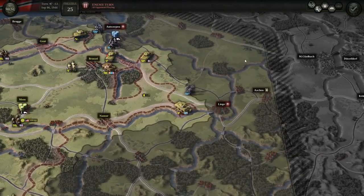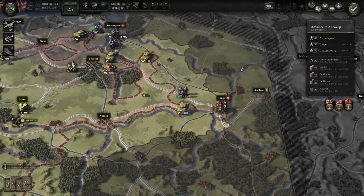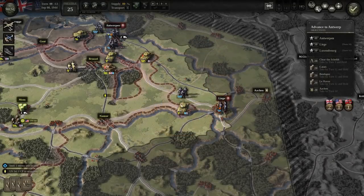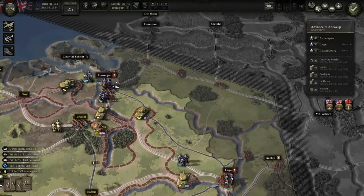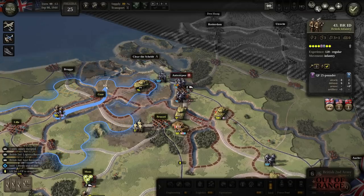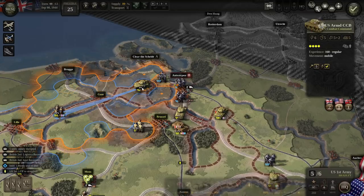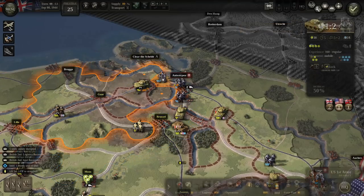That infantry interestingly moved out but didn't cut our supply — it didn't actually hurt us in any way. The Scheldt deadline is turn nine. You've got to get troops up that way. Are there troops here? No.